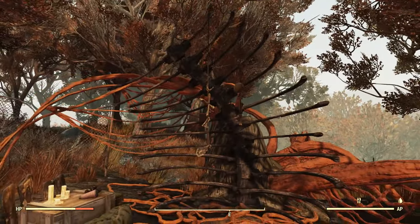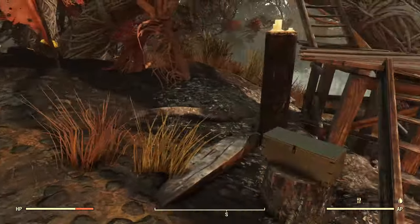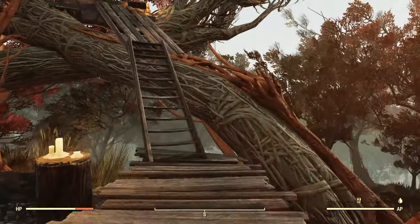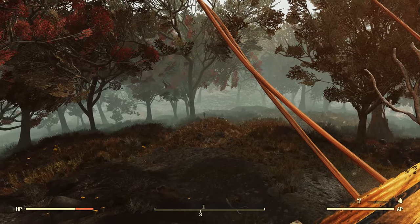Another one of their ribcage effigy things, and a bag of ammunition. Coming up over here, there's a little watchtower where they could watch over the swamp.